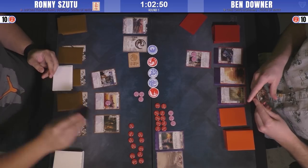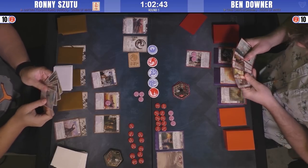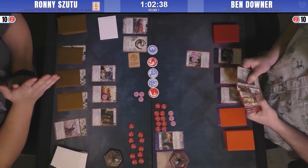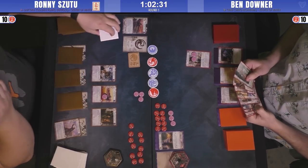That might point towards his strategy being something a little bit different. Both players playing extremely fast right now. Ben has a Spyglass and a Conflict draw, which obviously indicates the Scorpion Splash, which leads me to believe this is indeed the Crab Tower build that is very popular as a competitive build for Crab right now.